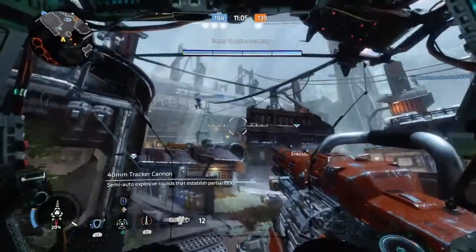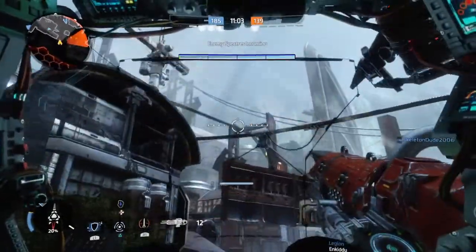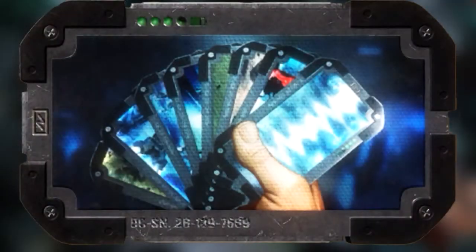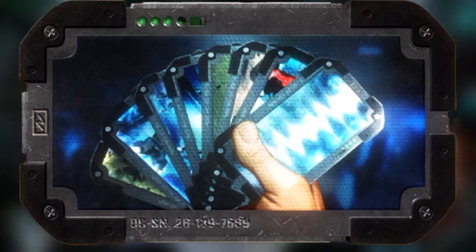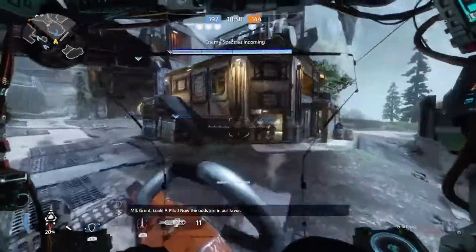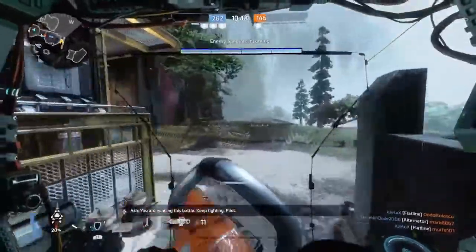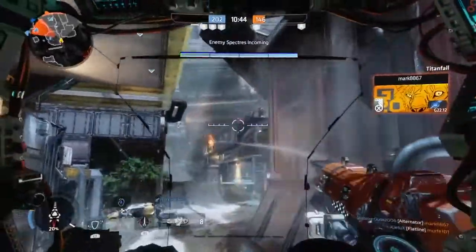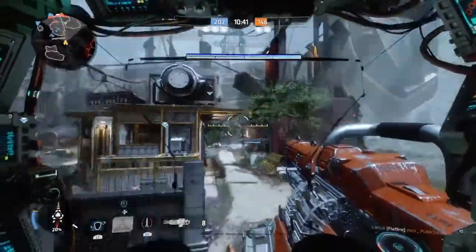The boosts in Titanfall 2 are a watered-down version of burn cards where you can only use one at a time per match, unless you were using Dice Roll which allowed you to use any of the available boosts. Although lacking in allowing players to fully customise their loadouts, it was a much easier system with little to no grinding involved, and through the play of the game you could tell what a player's boost ability would be since there were only a small number available.